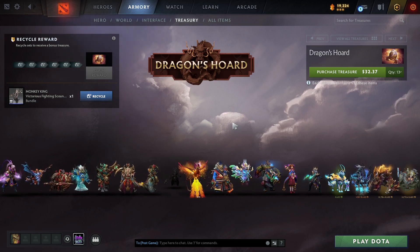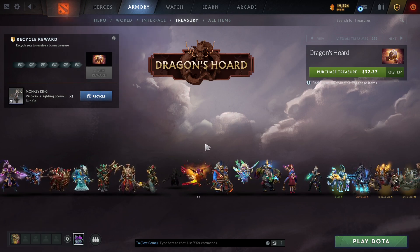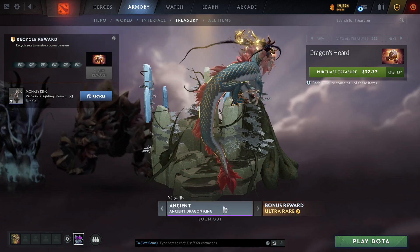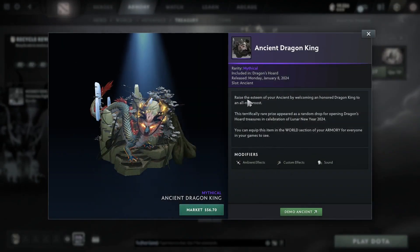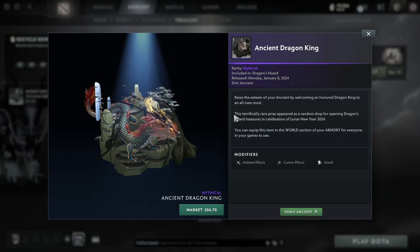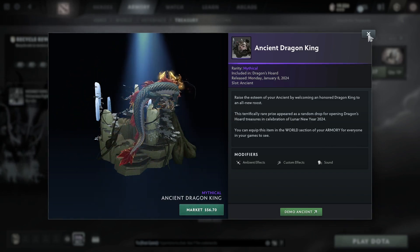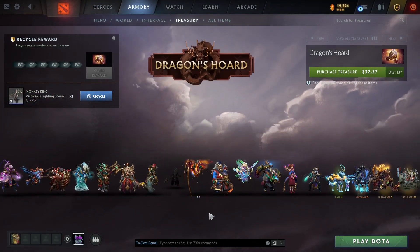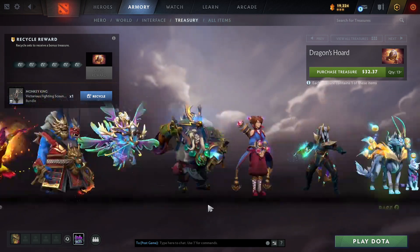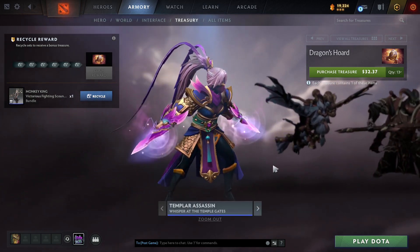Now I'm back playing Dota. We have the Dragon Hoard treasure, which is pretty decent. I'm going to take a look at this treasure and do a quick opening. Before this, the ultra rare used to be seasonal, but they've changed it — you get to keep it now. The price has also gone up: it was around 30 dollars, and now that the Ancient Dragon King has been removed, it's nearly 60 dollars.